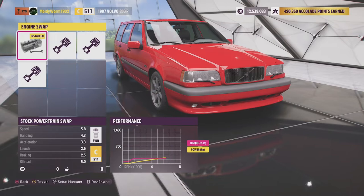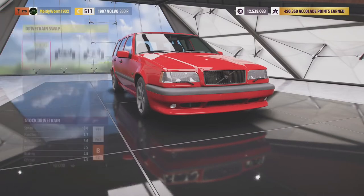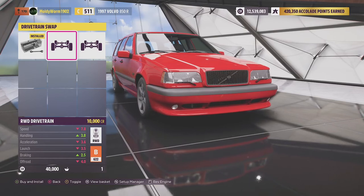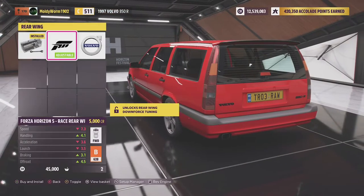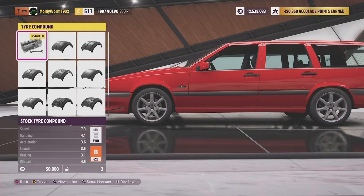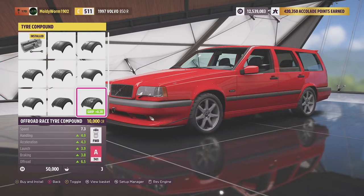We start off in C class and I'm thinking we're going to need to swap in a better engine. I'm going to put in the racing straight six turbo. Now as per the rules of this series we are leaving all the vehicles with their stock drivetrain. The thing is front wheel drive — we could do a rear wheel drive conversion or all wheel drive, but that is not what we're doing today. We're going to slap on Forza Aero for added PI and traction. All the vehicles in this series are upgraded to S1 class and they will be running the off-road rally tyre compound.